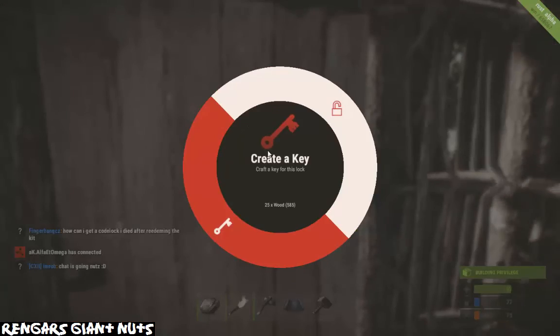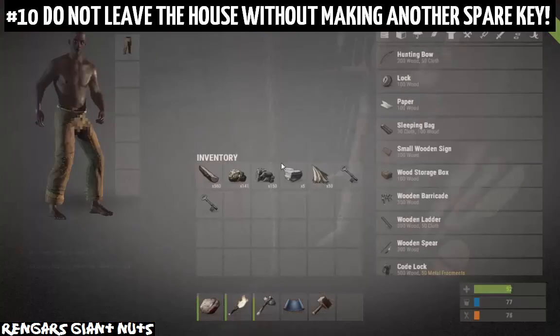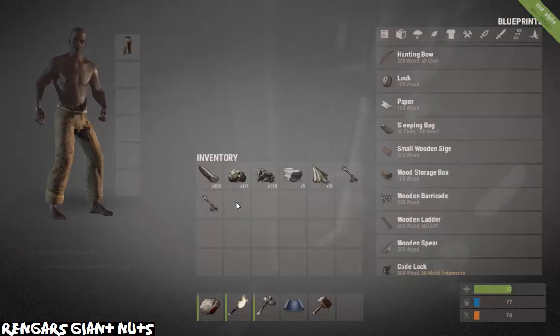Now number ten, make yourself a spare key. Do not leave the house without making a spare key because you will not understand how hard it is to get back in without it.